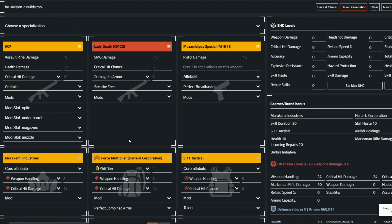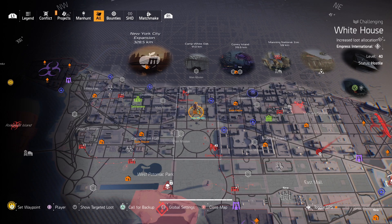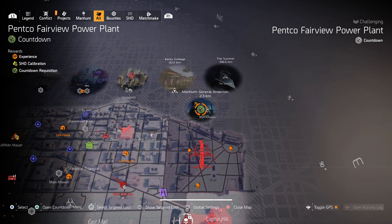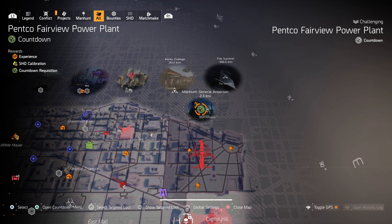Once you're finished, you can click save screenshot, download it to your phone or computer, and have it right in front of you when you go out and do your grind. The best way to grind for the gear you need is Countdown — if you have the expansion, you can go to Countdown, press down on the d-pad for targeted loot, and grind for exactly the weapon type, gear piece or brand set you want. You can also grind for gear sets. Countdown drops a ton of targeted loot so whatever you set, you'll get a lot of it plus other loot which may come in handy for other builds.